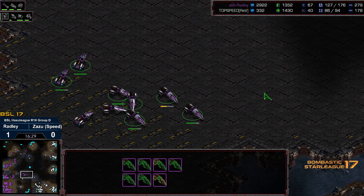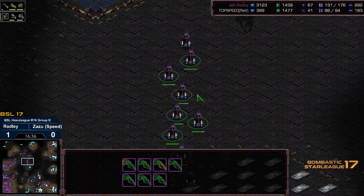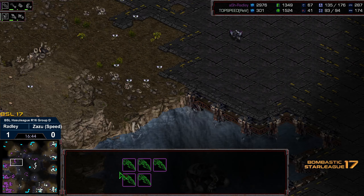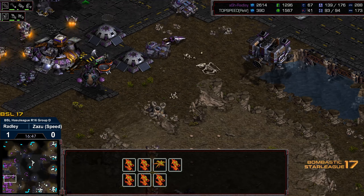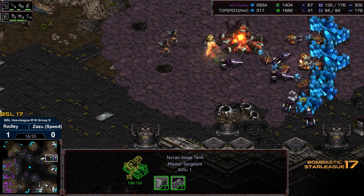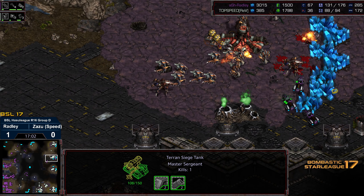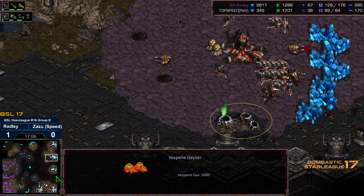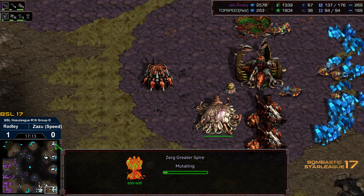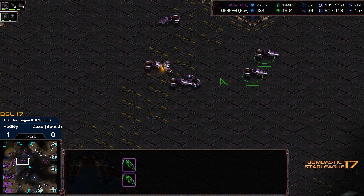Zazu is getting some queens out to deal with this. Usually you'd want some sunken colonies in the north to help defend, but right now it's just lurkers and hydralisks. The mines look like they're going to get cleared — exactly what you need to do. The three o'clock location has been discovered. For vultures it takes forever to kill these bases, so the hydralisks should be able to get in position to defend. Radley is doing a great job slowing Zazu down, but Zazu hasn't grabbed the fourth or fifth gas. He looks like he's made his way to Hive and is going for the greater spire.